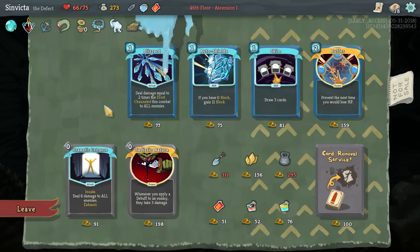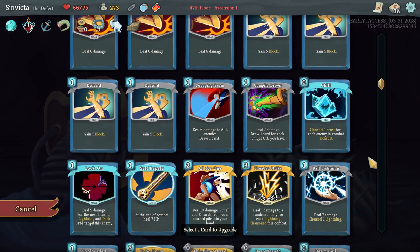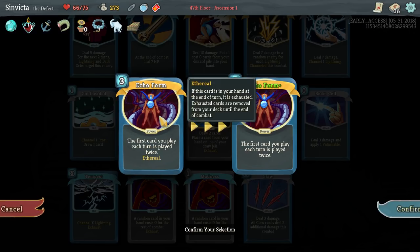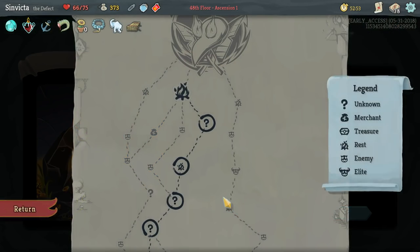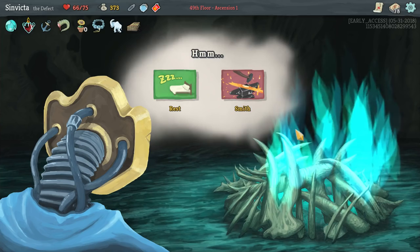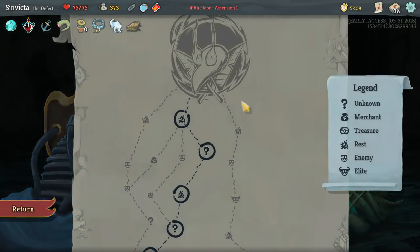It's possible we could find another store here - let's just try it. Alright, we're going to need to upgrade Echo Form - I do not want to have the risk of it going away against the Awakened One. Alright, we have two lives. We are going to recover - we will be at 68. Silly as that may seem, I want to be at full strength. I don't want to have any excuses going up against this jerk.